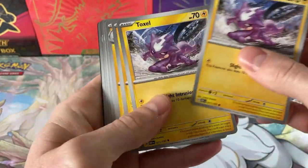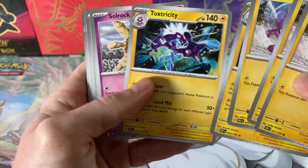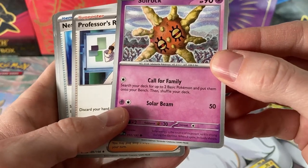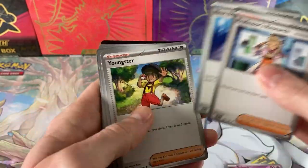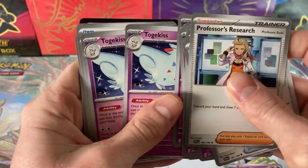We got a Toxtricity. The non-holo promos that you get in these decks. The Solrock — search your deck for up to two basic Pokémon, put them onto your bench — because that Toxtricity, that move is devastating when there's lots of different types on your bench. So you got Solrock.